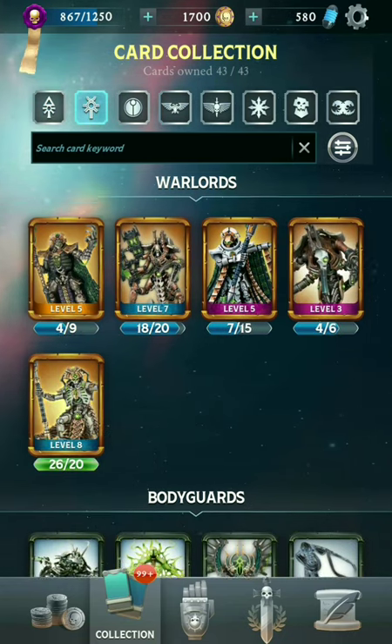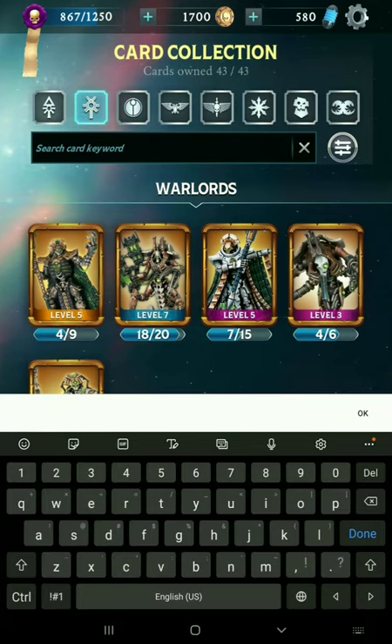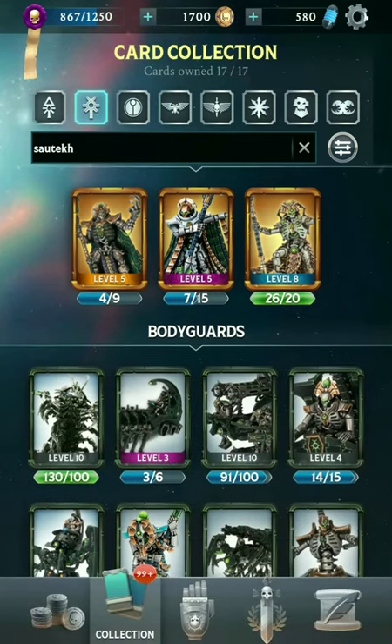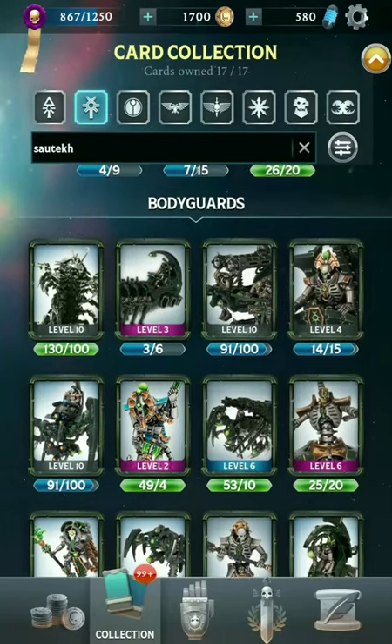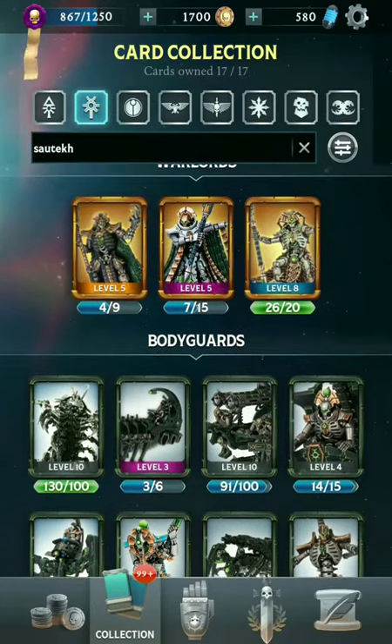Moving on to the Necrons. The Necrons are a little bit easier to divide — they fall under two main dynasties. The first one is the Sautekh Dynasty. They've got three Warlords and a good mix of units. They've got some cheaper ones as well as many of the stronger, high-cost bodyguards also falling under this category.